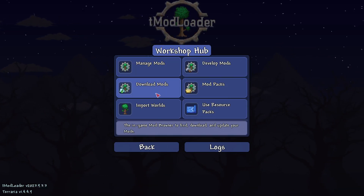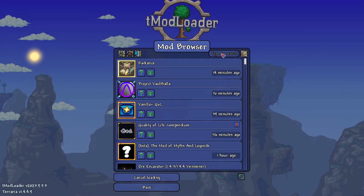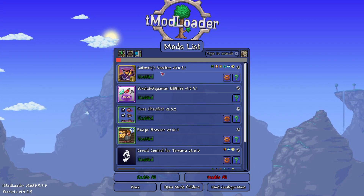So when I go to my Managed Mods, if you want to follow how to download them — I've showcased that in other videos — but you just go to Download Mod, type the mod in that you see that you like here, and you can go through and download them individually.